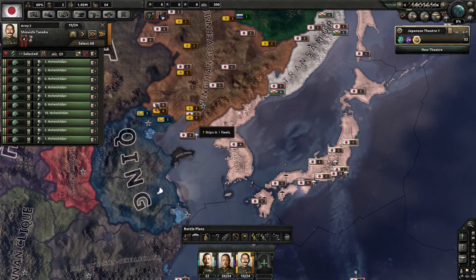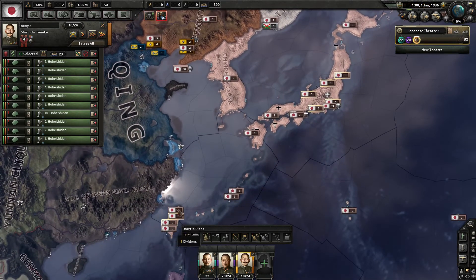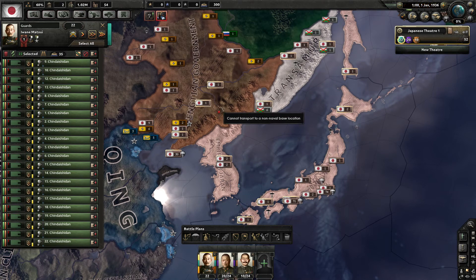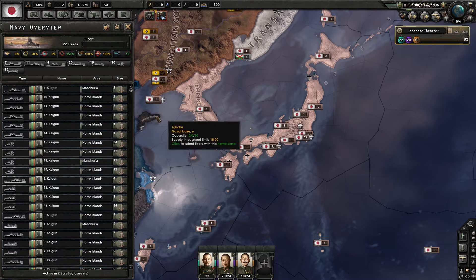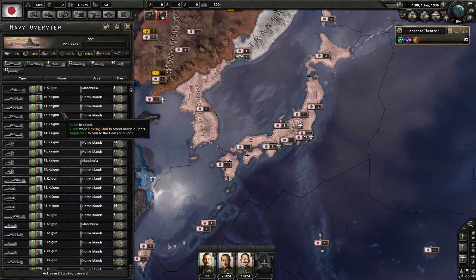The garrison divisions are scattered all over. I have not looked at the navy situation, but there are a lot of fleets — looks like a total of 24 fleets. We're going to have to put them all in a single location and beef them up.